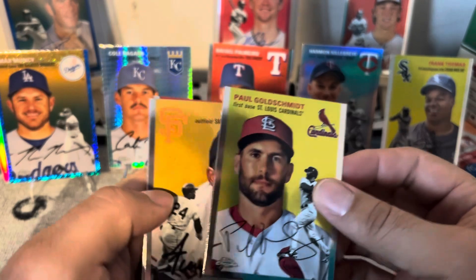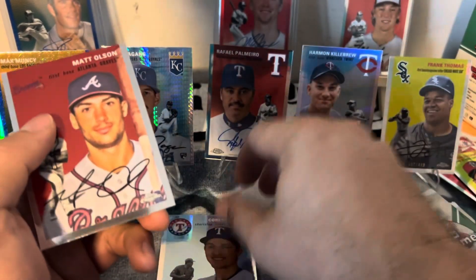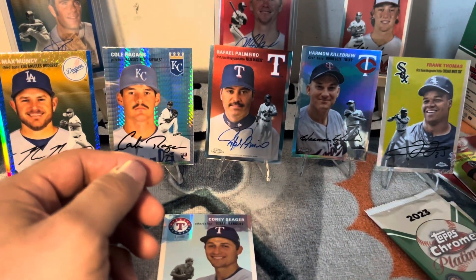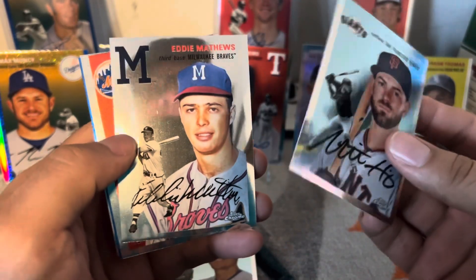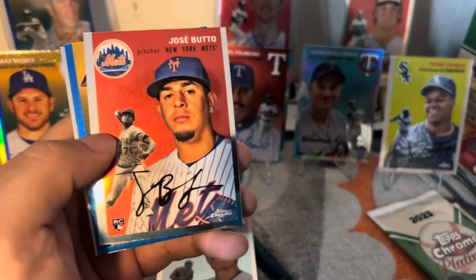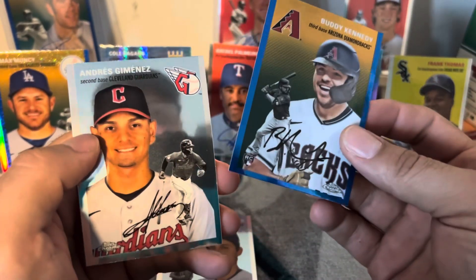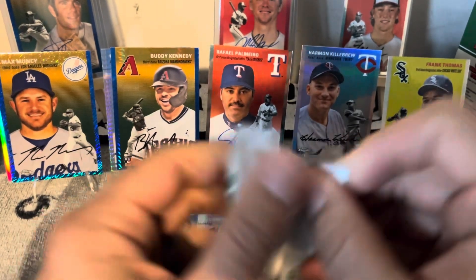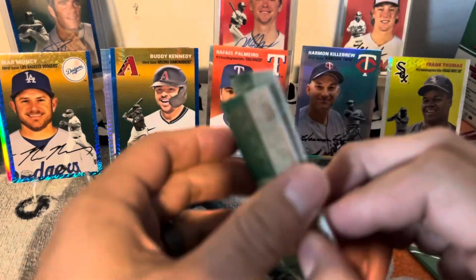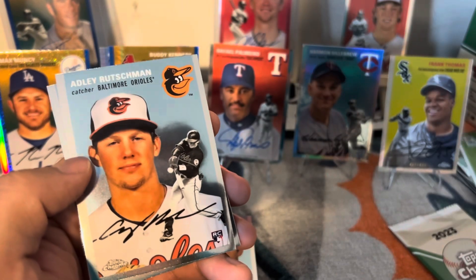All right, let's keep it going. Paul Goldschmidt, Willie Mays — love that. A Corey Seager refractor — not bad. Matt Olsen, I like Matt Olsen, I'm gonna hang onto him. Quietly sneaky, hopefully he gets into the home run derby challenge. Mitch Haniger, Eddie Mathews, José Buttó — no idea who these guys are. Buddy Kennedy rookie card, Andres Giménez — we'll put them here. And Nathan Low.